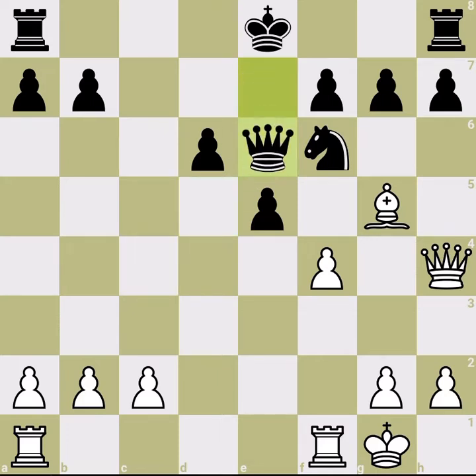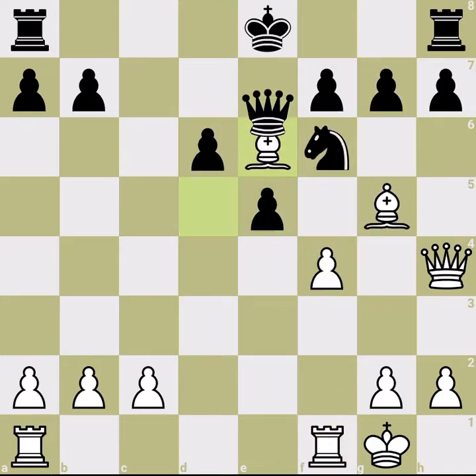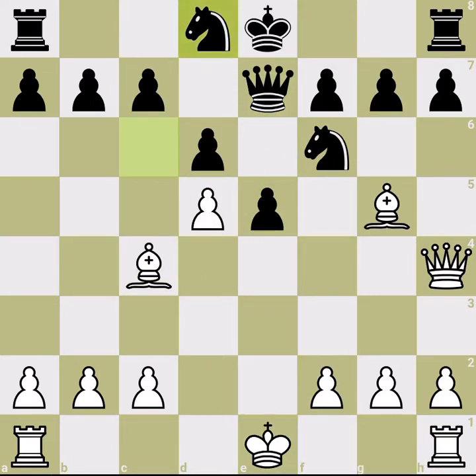We're not just getting our pawn back but also ruining black's pawn structure. Black cannot castle — castling on either side leaves the king wide open. There's no good point to this variation for black.